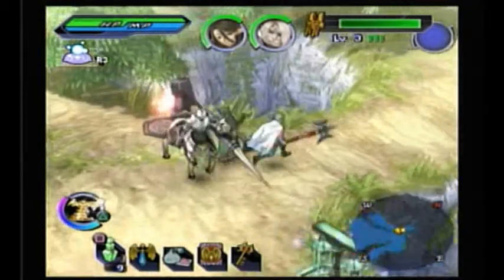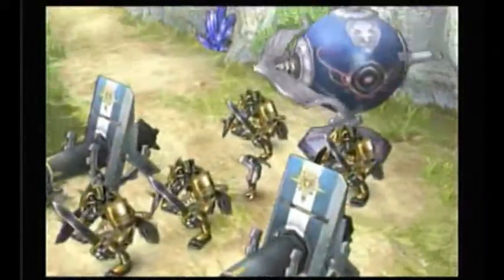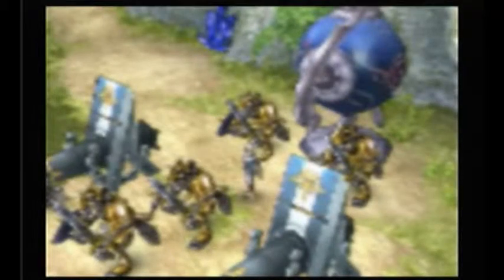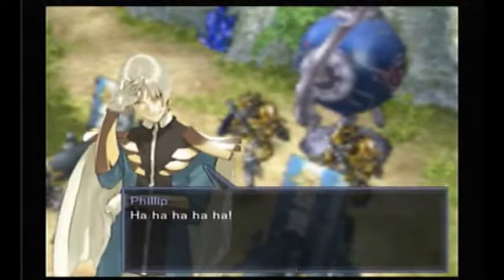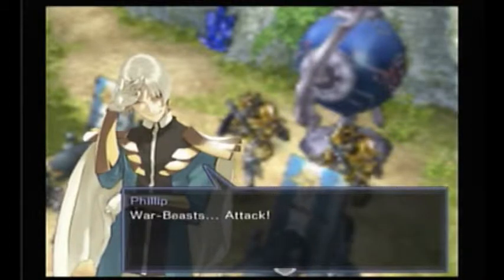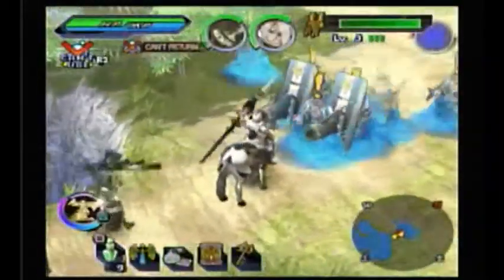We've got stuff to do — a king to murder. Possibly. An enemy commander spots us and shouts that we dare come at this base with no plan and just walk right up to the front door. He calls us fools and orders the Warbeasts to attack. Good luck with that. Let's do this!